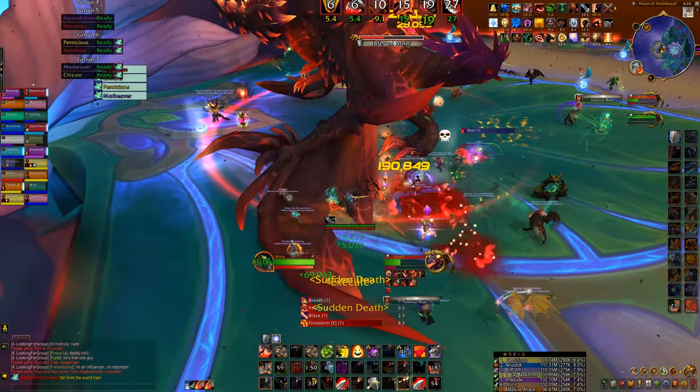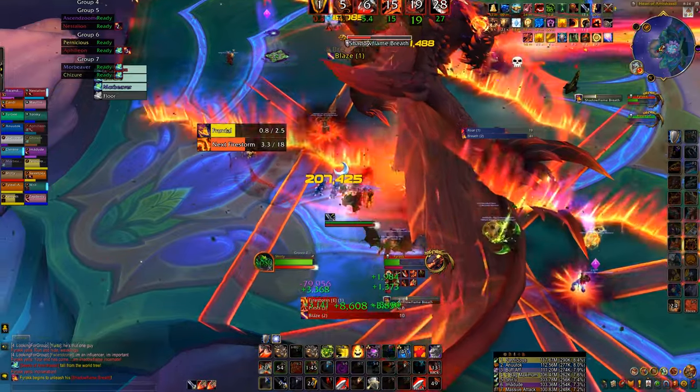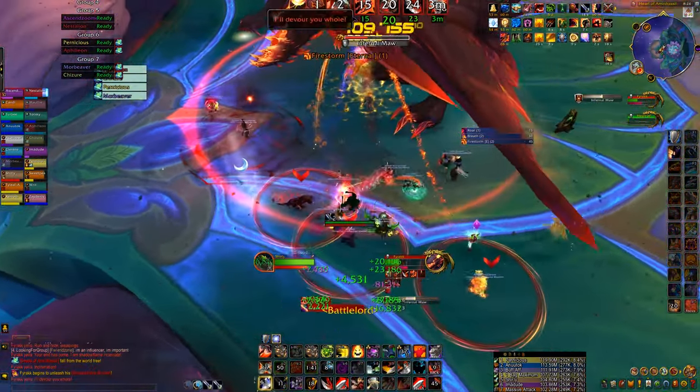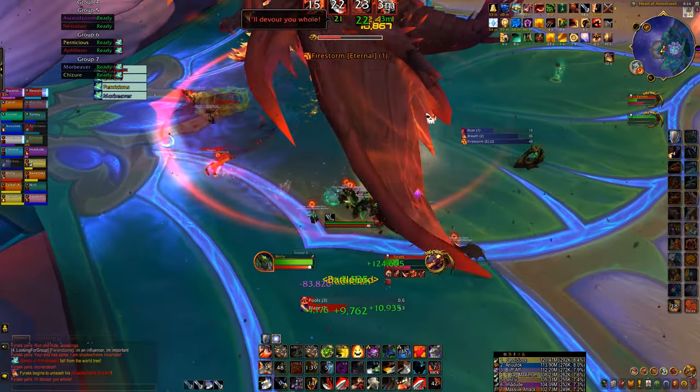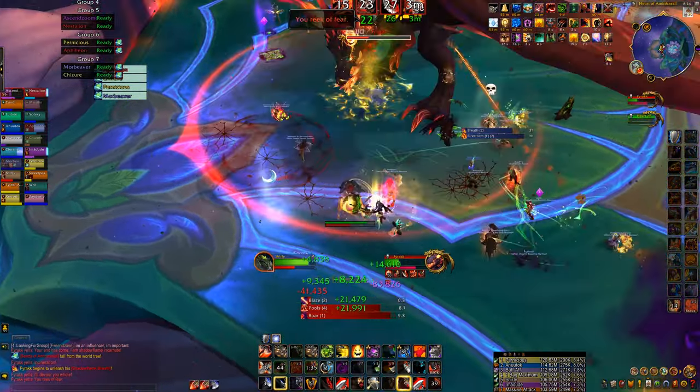I moved back to charge for two reasons: one, free rage; and two, I want to save my Heroic Leap for a little bit later when the Firestorms go out, because obviously we don't want to run off the boss and go stand there when Firestorms go out right there. I want to have the leap available so I can jump to the edge of the platform in case I get it. But otherwise we're nearing the end of the fight and we get down to execute phase finally.